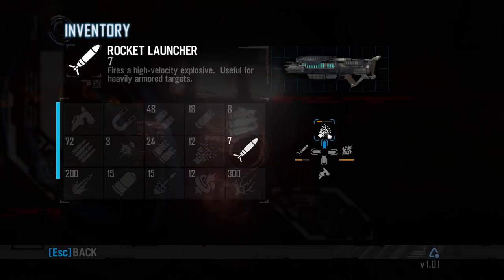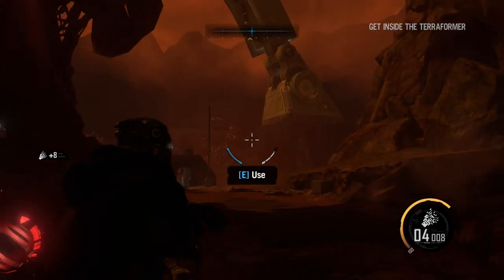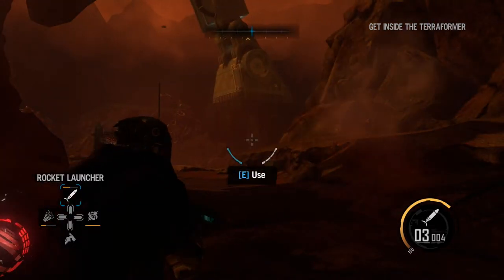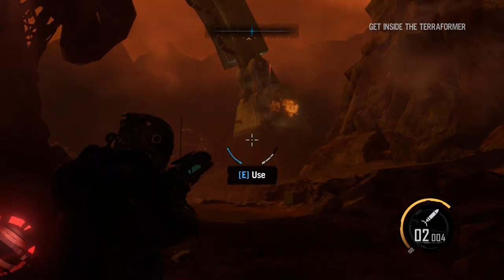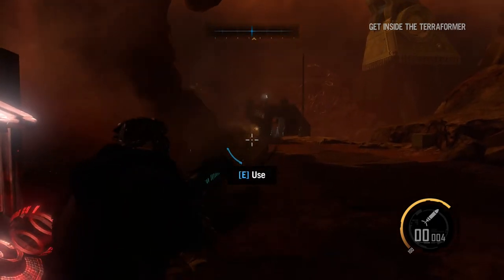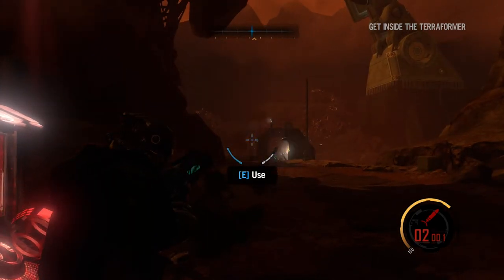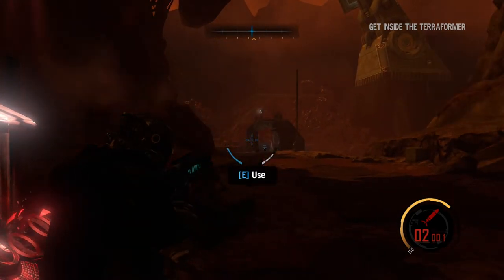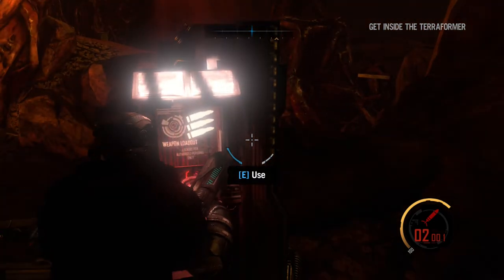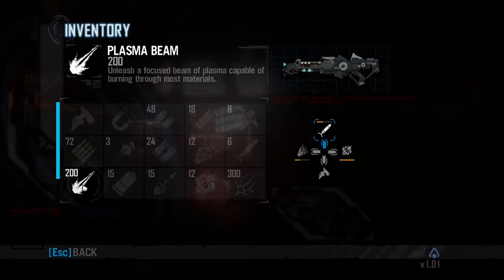Rocket launcher — I will show you this gun. This is a good weapon. I like this because any alien or moving target can be tracked. We have the chance that you automatically target any alien, and wherever you shoot it will automatically follow the target.